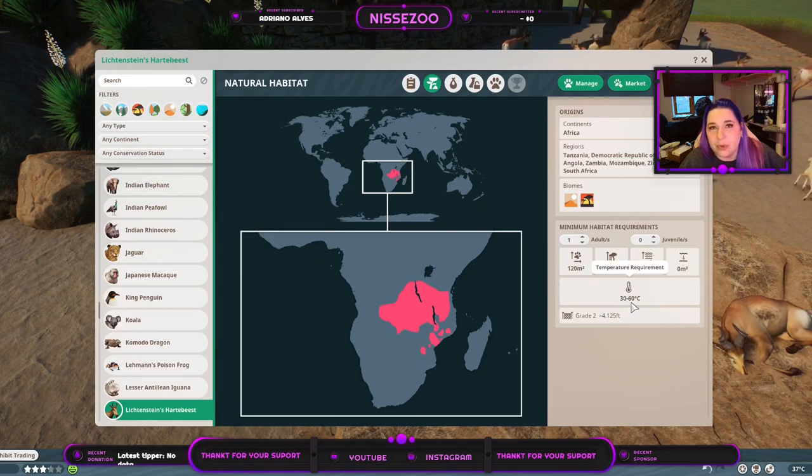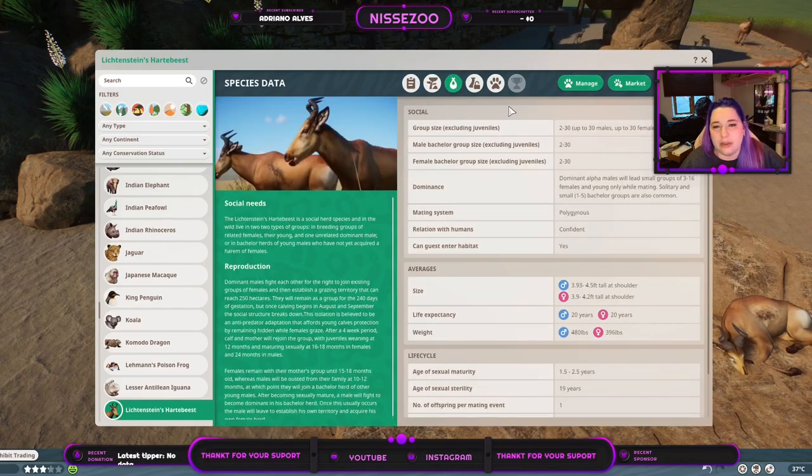They live in temperatures from 30 to 60 degrees Celsius — keep in mind this is Celsius, not Fahrenheit. Most enclosures go up to 42 degrees Celsius but all the way down to minus 10 or 15, so you will need a heater for them in most zoos. You need a grade A fence above four feet, which is about 125 centimeters or just over a meter.